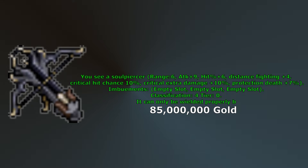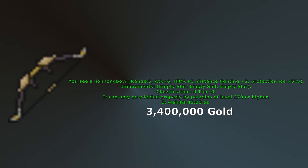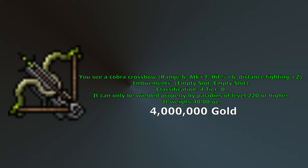This concludes the list of items I would get in the order I would purchase them. Now I will include some honorable mentions that you may want depending on the spawns you are hunting. Lion Longbow is available at level 270, similar to Bow of Cataclysm but more expensive — it has 5% ice protection which won't be helpful around this level range really unless you are hunting winter elves. Cobra Crossbow is available at level 220 with plus 7 attack, plus 6 hit percent, plus 2 distance fighting, but only 2 imbuement slots. It is an upgrade over Rift Crossbow, but you most likely won't be doing that many bosses at this level — you are better off saving for the Umbral Master Crossbow if you can.